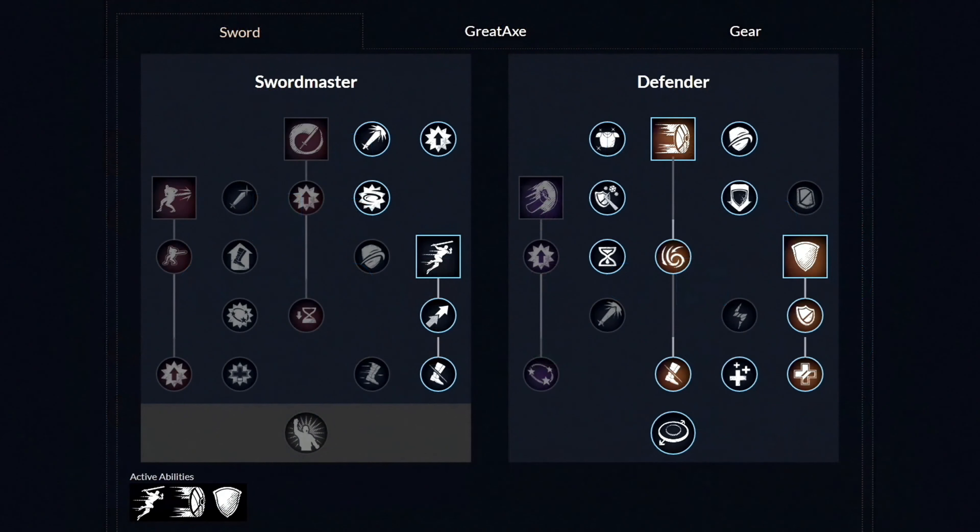For the second weapon, the sword. First unlock both these 2 perks right from the start, then get the first ability called Leaping Strike and get these 2 perks. Then move to the other side and unlock the second ability called Shield Rush and get these 4 perks. Lastly unlock the third ability called Defiant Stance and get these 2 perks as well. From this point you are free to pick and choose which perks to unlock next.